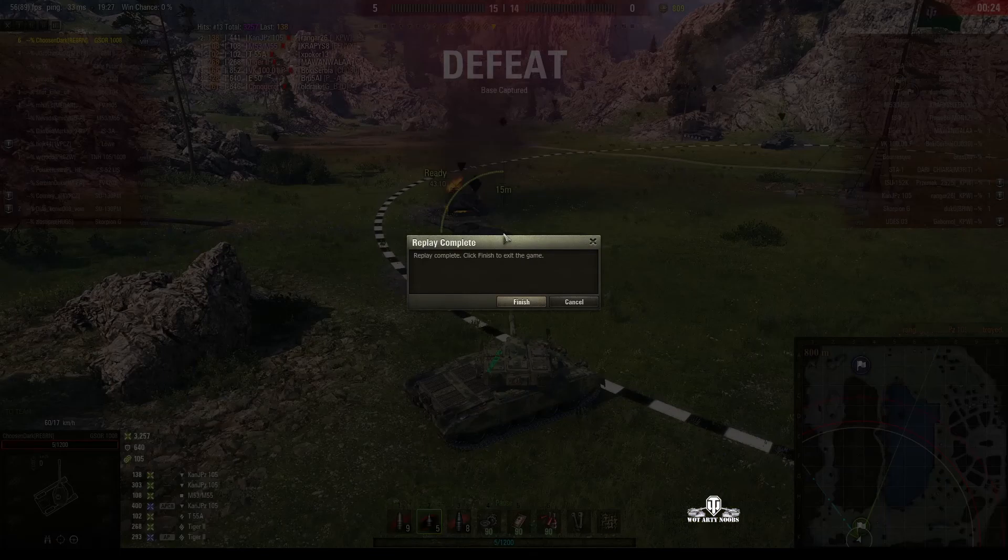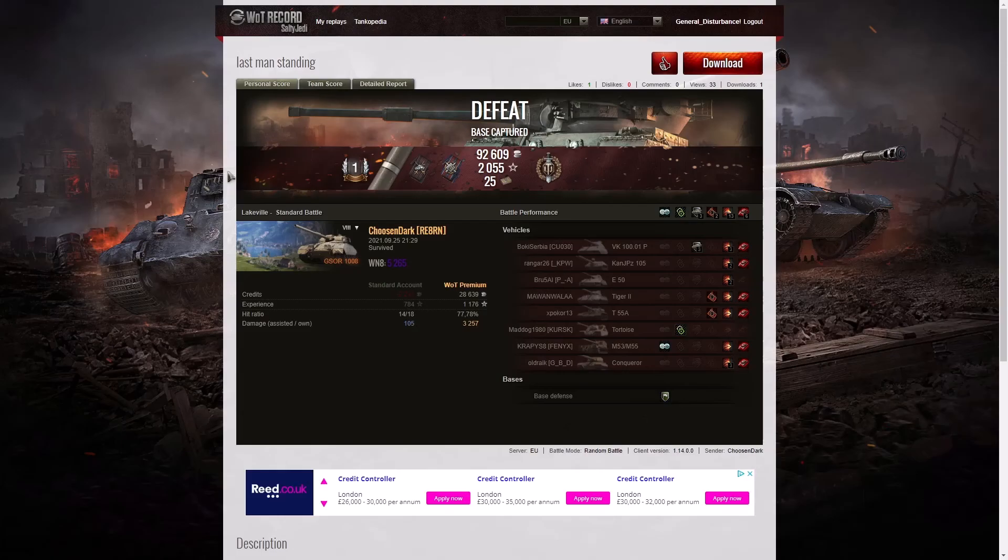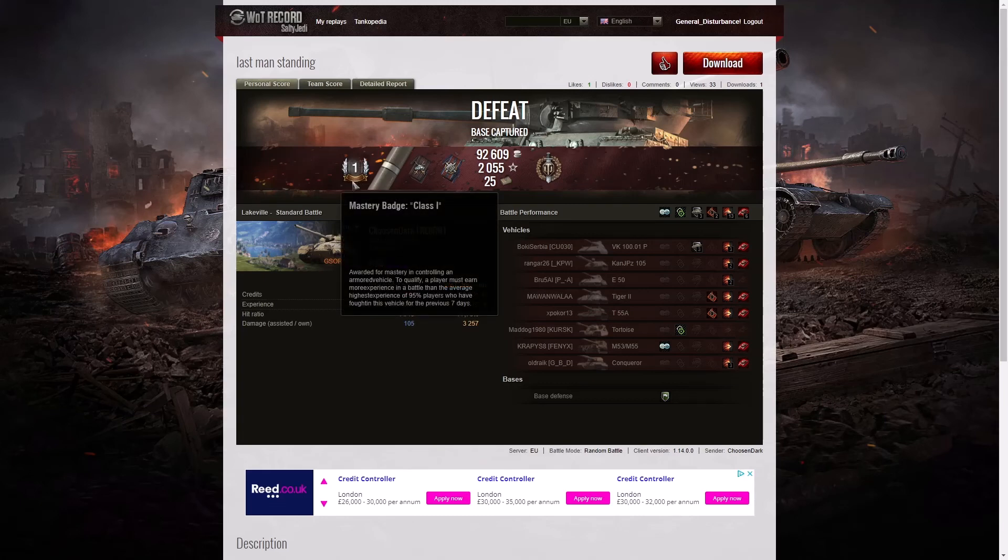But oh no — he was too late. They capped out while he was going around the roses. What a tragedy. It's extremely rare for this to happen — the enemy team won even though every member of their team was wiped out and only one member of your team was still alive, but you were still defeated because the enemy capped out. He managed to kill the enemy tank during the grace period just after they finished the cap, which means they won the game. Chosen lost this one, but he did get a first-class tanker, and it's the first time he's had a first-class tanker in the GSOR 1008.